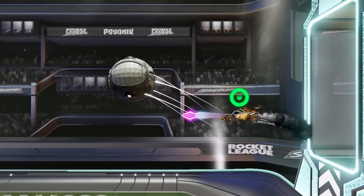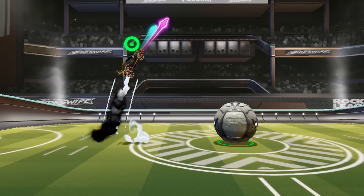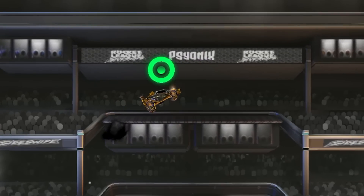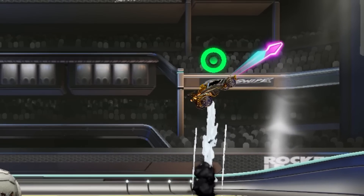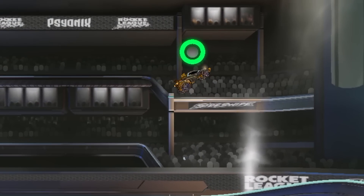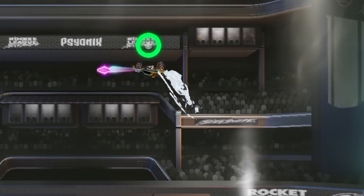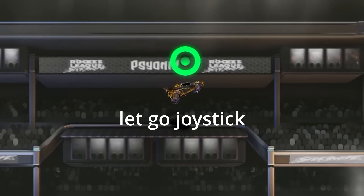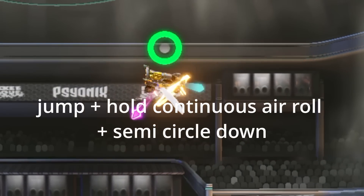These mechanics are unbelievably difficult. My best advice for practicing all of them would be to go into free play and practice doing the motion over and over — you don't even need to use the ball, just practice this. Put your car in this position, then let go of the joystick, jump, then immediately put your finger back on the joystick and do a circle around the bottom or a circle around the top. Then you can add a half air roll to do the Delayed Musty, or a full continuous air roll to do the 360 Macduff.